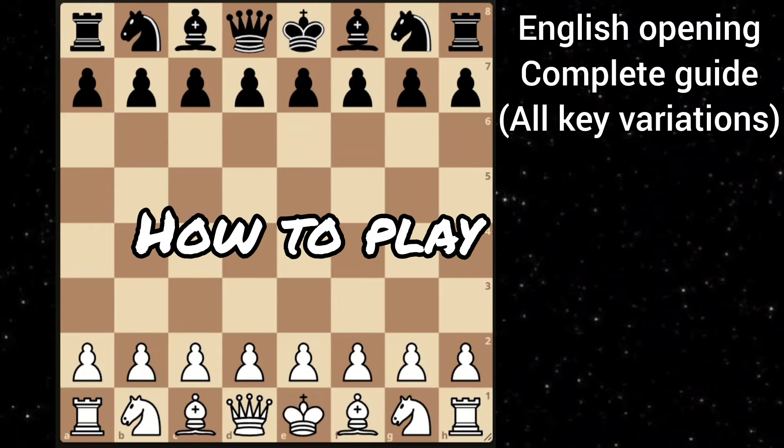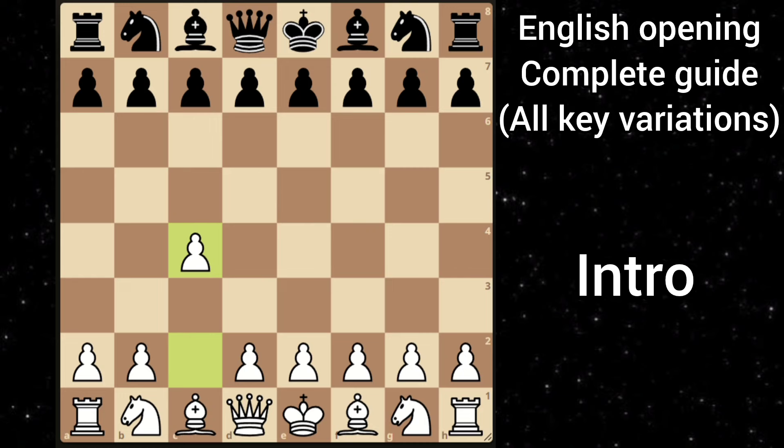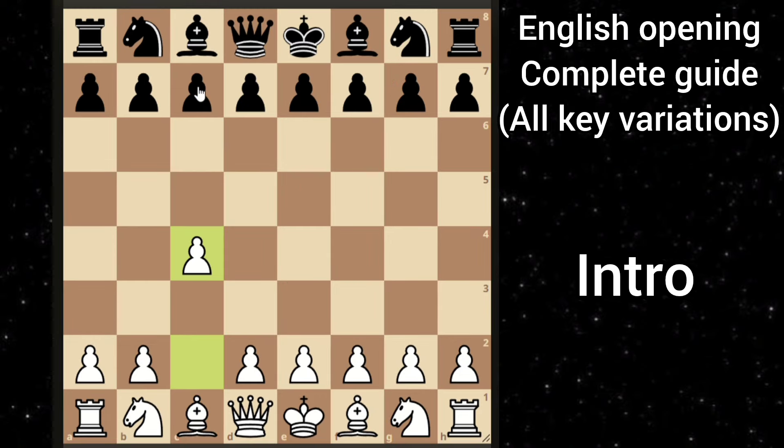In this video, we will see how to play the English opening c4. Black has a variety of options: c5, e5 which is the reverse Sicilian, and black can also go knight to f6 or even e6 to transpose into the queen's gambit. Let's look at them one by one. The most common reply by black is either c5 or e5. Let's look at c5.